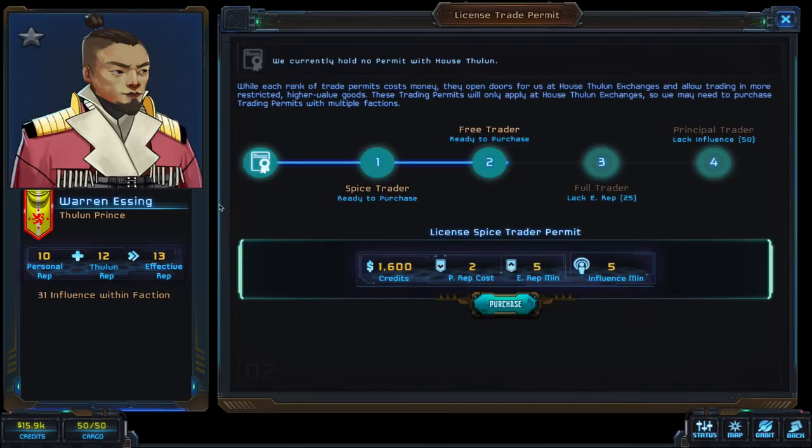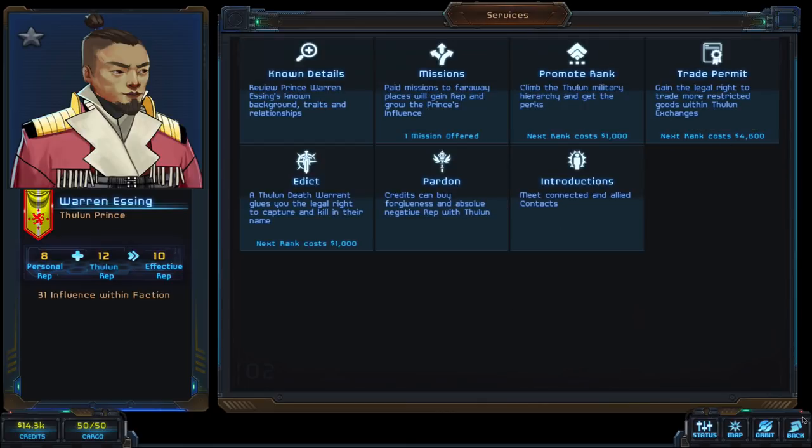Let's see what we need to do to get a trade permit. We're able to get a level one right now. Level four lets you sell the more expensive goods, and we've got to start somewhere. It's going to cost us 1,600 credits — yes, we can afford it. Two personal rep cost, we have to have a minimum of five effective rep, and it will probably cost him five influence within the faction. So by doing a mission, we'll be able to offset that. Let's go ahead and get a level one trade permit.